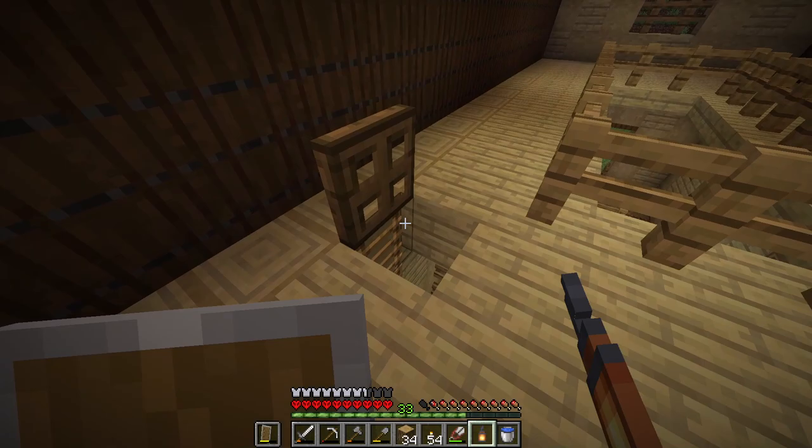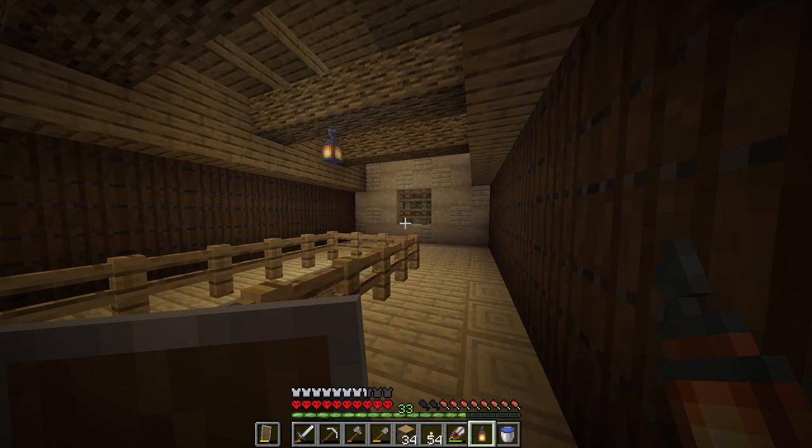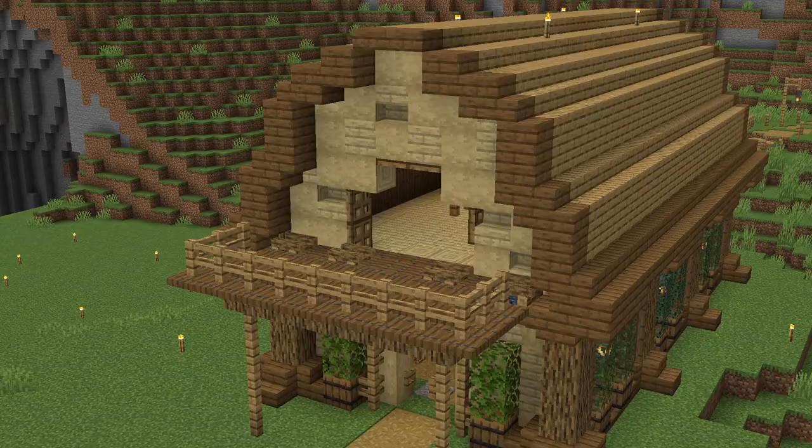We've got our walls nice and sorted, a little trapdoor here so we can go up and down, and then the most important thing — a fence so we don't keep falling down and breaking our ankles. I might try and do a little bit of texture in here. I was thinking about getting rid of this whole wall and having a little balcony area, but I don't know how much space it's going to take up on the other side — I'm gonna have a play around and see what we can come up with.